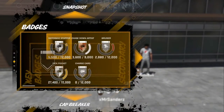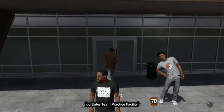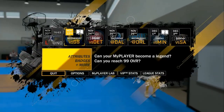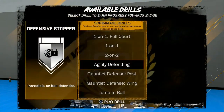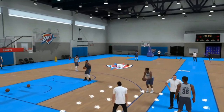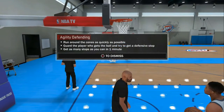I have it on Silver, so I'm gonna show you guys how to do that. What you want to do is go to Defensive Stopper and go to Agility Defending. I didn't say go to the Steal one like the last video — go to the Defensive Stopper one, because whichever skill you choose to work on, you get more points towards that.